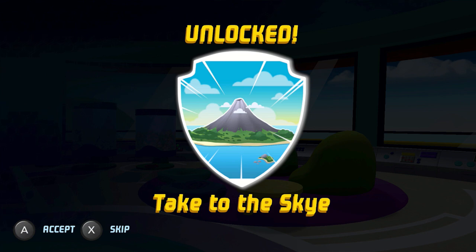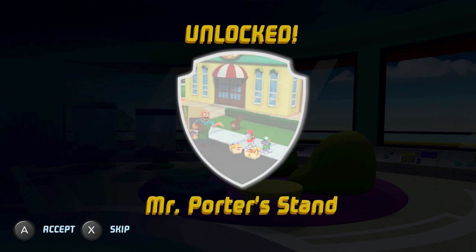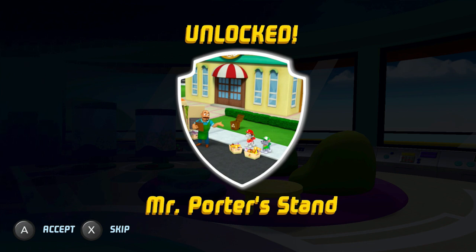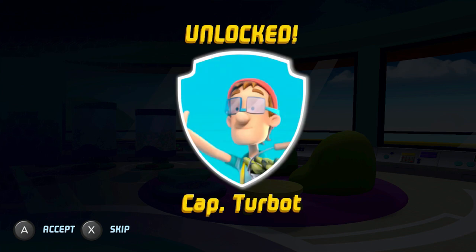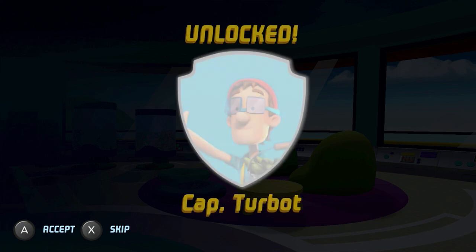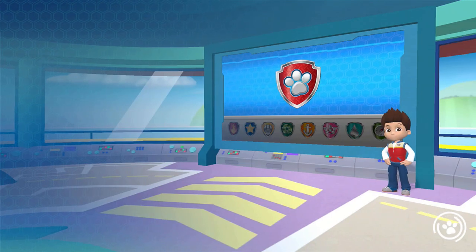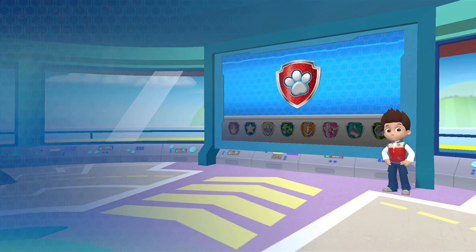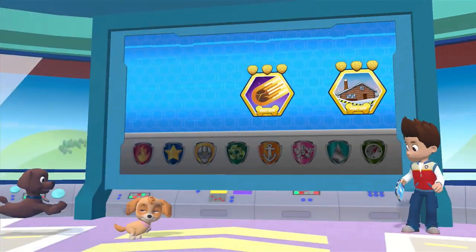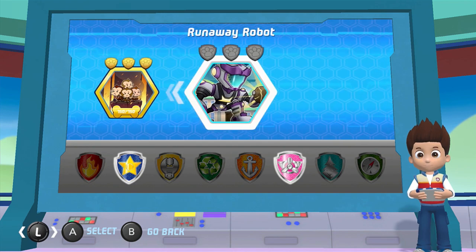Alright, up to 3,100 now. Take to the sky. The obstacle course. Mr. Porter stand. And Cap Turbo as well. Alright, so we have one left to do — going back into main mission. Once this loads, takes a little while here. Alright, there we go. Main mission. And we're just gonna go all the way to the right and take on the very last one, which is Runaway Robot.